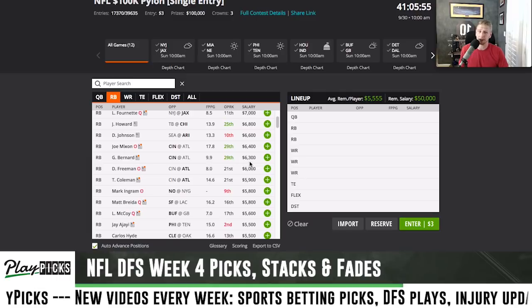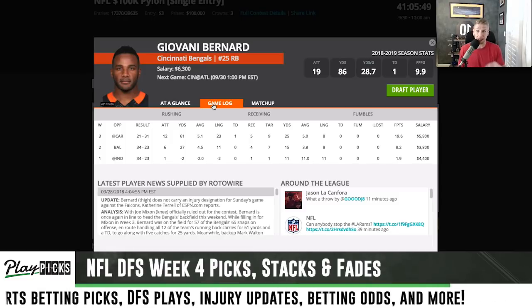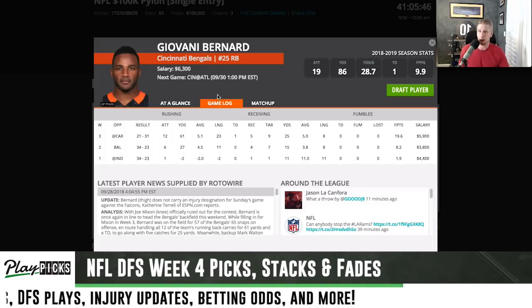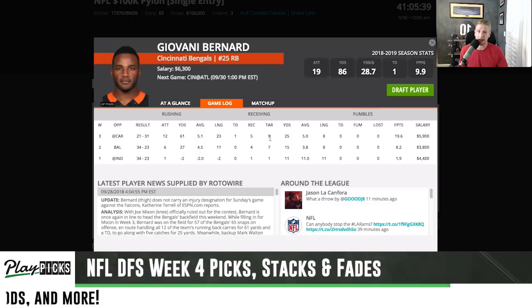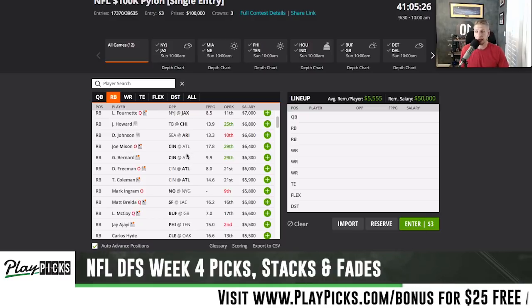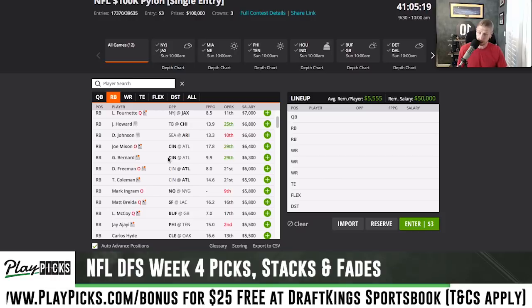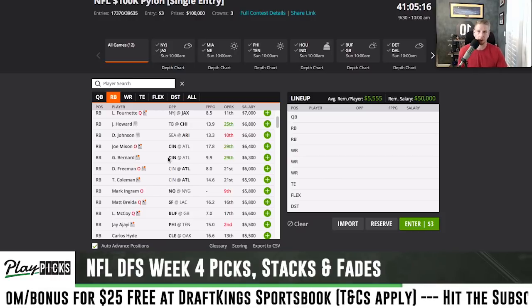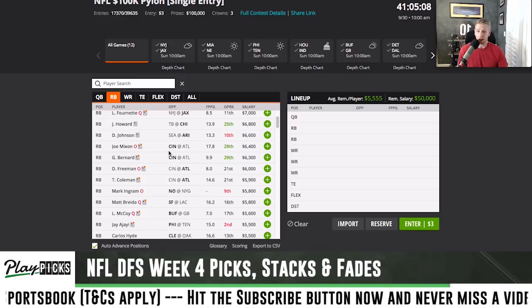At running back, Giovani Bernard comes in at sixty-three hundred and has been a massive part of this offense with Joe Mixon out — looks like Mixon's out at least one more week. Last week Bernard got every single rushing attempt — granted only twelve — plus nine targets and scored a touchdown. I think this is another smash spot because this Falcons team just gives it up to running backs; we've seen it two weeks in a row with McCaffrey and with Kamara. Giovani Bernard is very high on my list.